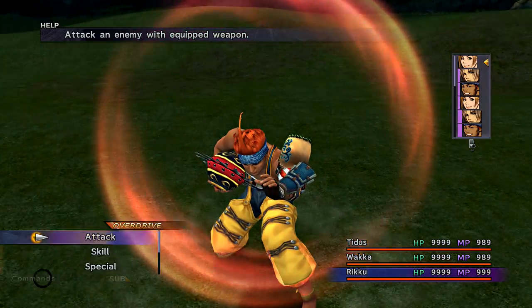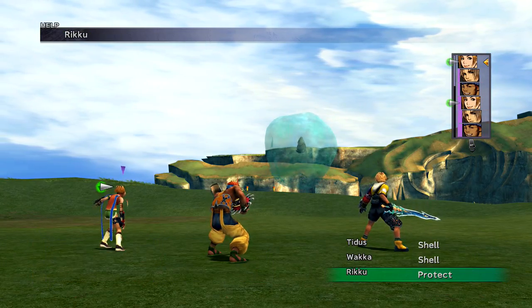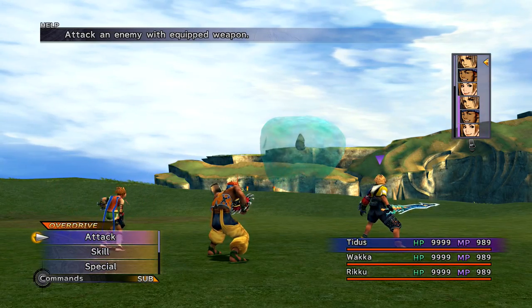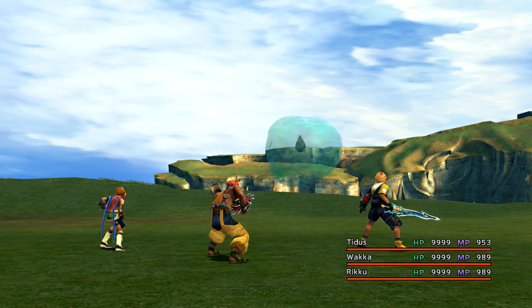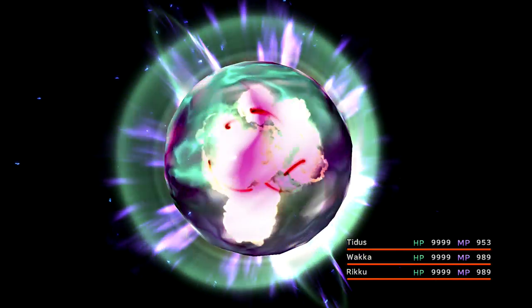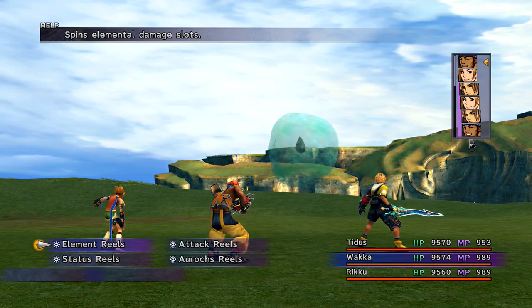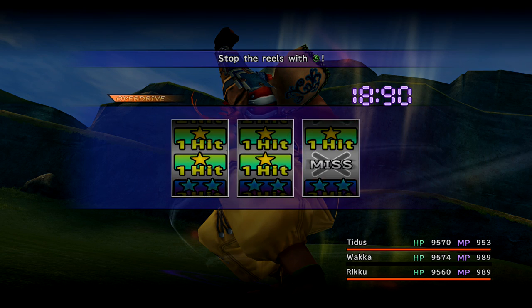Having Auto-Protect and Auto-Haste from your ultimate armors is going to help save you time since you don't have to take those six turns to buff your party. Once you get those three conditions on everyone, it's time to start quick hit pinata-ing it. It's going to counterattack everything with Ultima, which will mess you up especially if your magic defense is super low and you don't have Shell. But with full magic defense and Shell, it's barely going to scratch you.